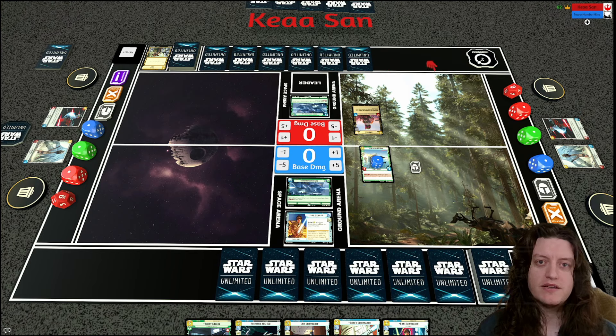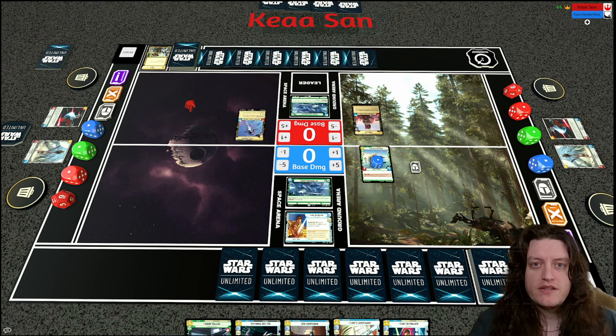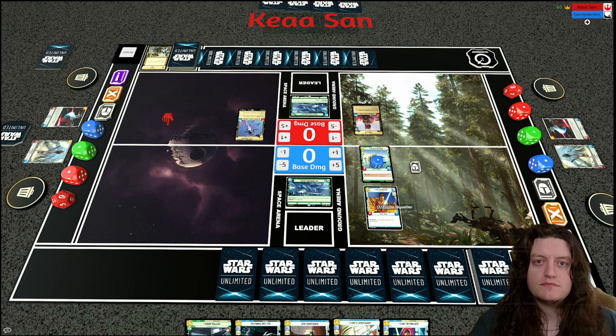Another Waylay would be useful here, but I'm not sure if my opponent has one after already spending one earlier. He ends up playing Fett's Fire Spray, which is a very good card, but it uses all his resources. This makes me confident I'll be able to deal with Boba this turn, and it also means he doesn't have resources for a potential exhaust effect.